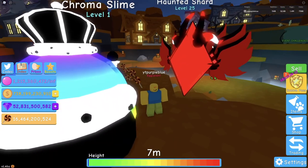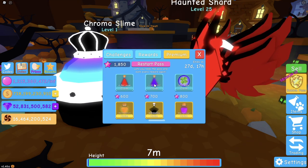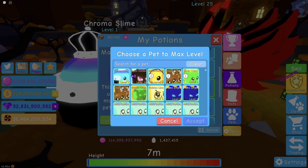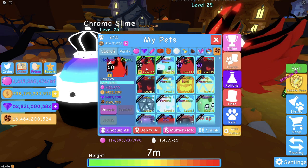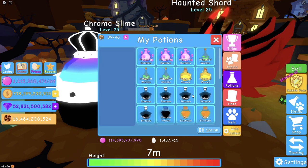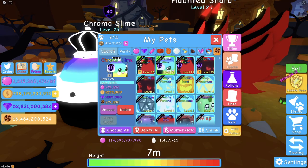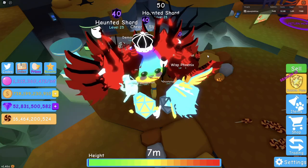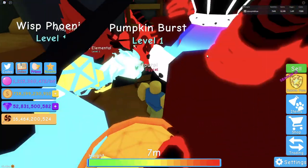Let's put it next to the other pets. Even though the shard is taller, this is way bigger — this is crazy. Now I'm going to max it and enchant it. It's fully enchanted at 75,000, and this only cost 400 Robux. It looks so amazing. Now I want to get to the end of the tier.